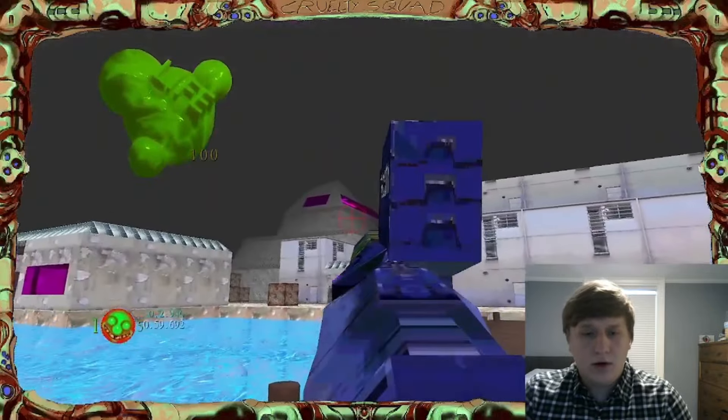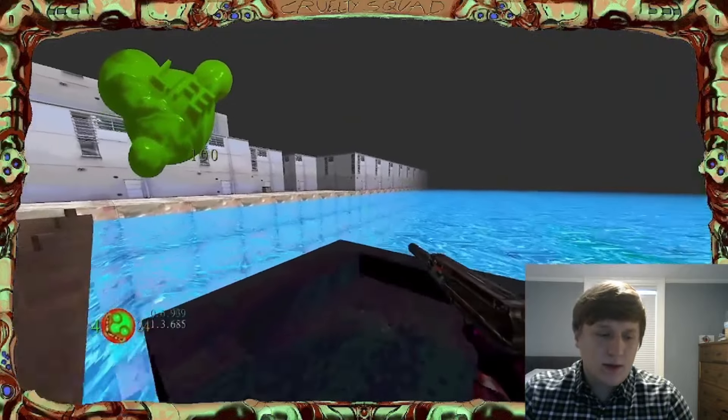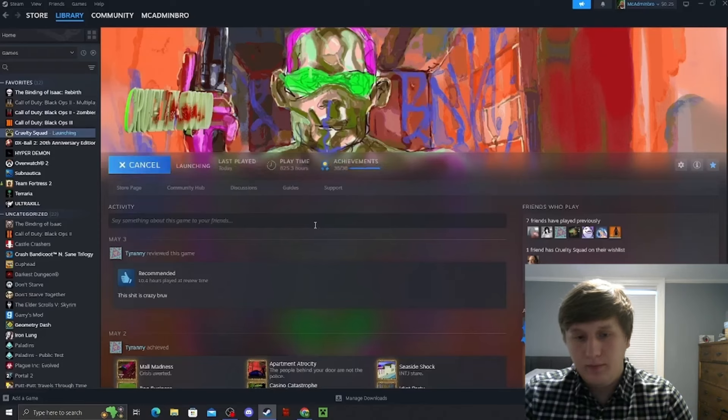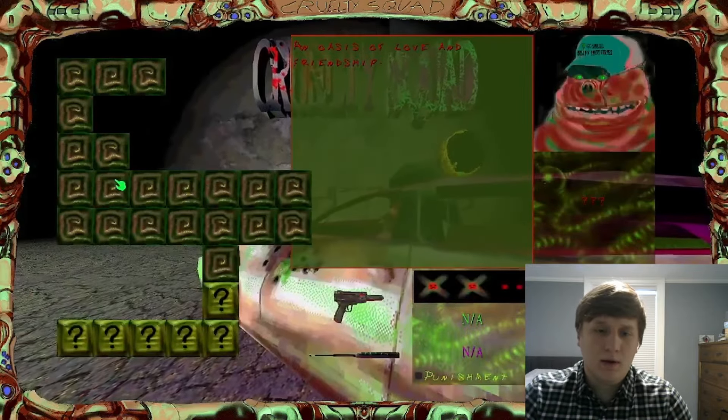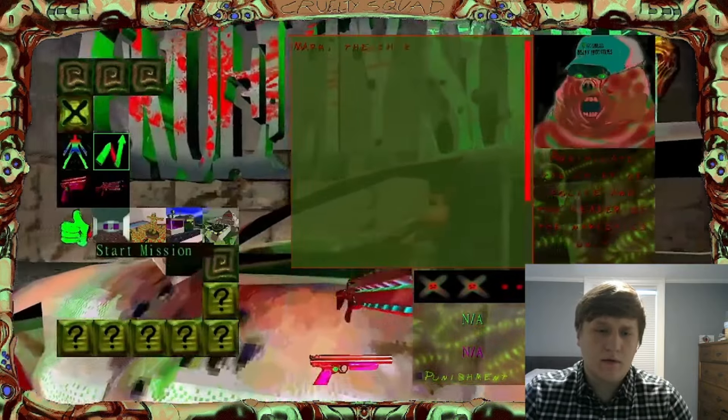The god menu works because you open up the settings menu when you open up the end of level menu or the death menu, and what that does is it gets rid of the code that says the menu should get closed - it just leaves it, so the menu stays there forever until you either bring up a new end of level menu, kill yourself, or leave the game. Those are the only ways to get rid of it.